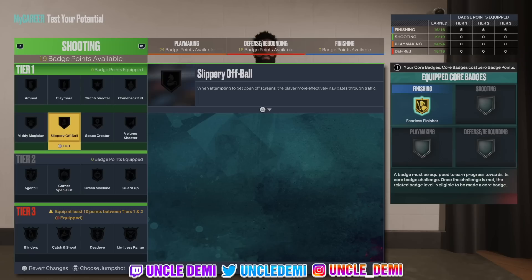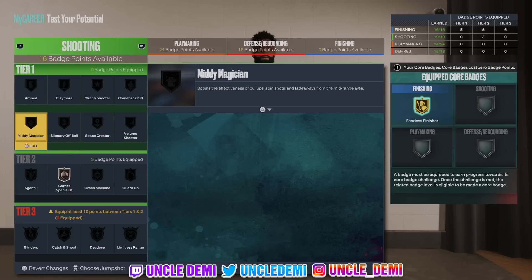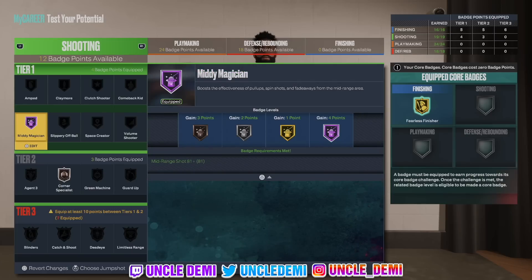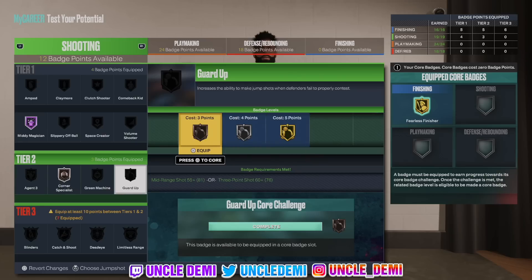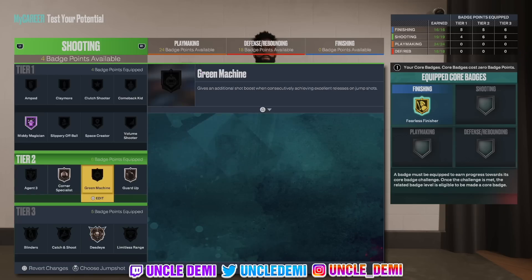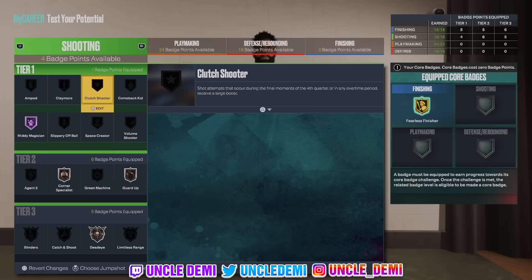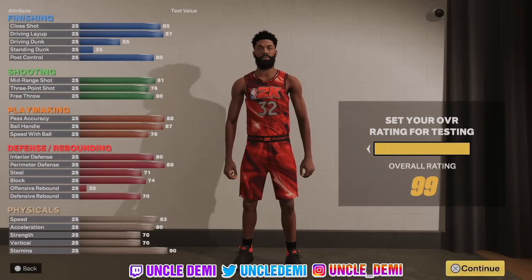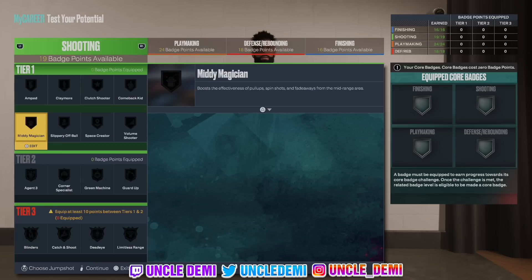On the shooting side, this can do so much — catch and shoot — but I'm thinking about this as a primary ball handler. I would probably get Corner Specialist on bronze. Mini Magician — gotta get that on Hall of Fame. I would probably add Guard Up, get that — and Dead Eye, that's five points. That's about what I'd need here since more of this build is meant to be a post-type scorer. Maybe get Corner Specialist up a point and Guard Up as high as I could.